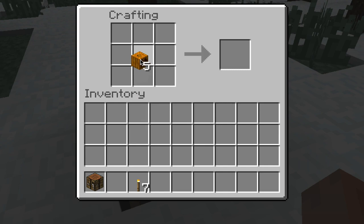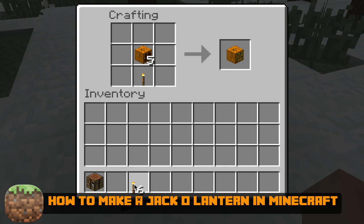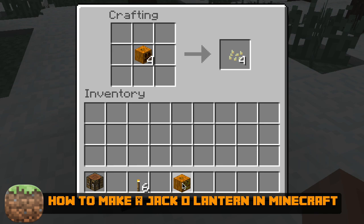Hey guys, welcome back to another Tech Guru video. Today we're in Minecraft and I'm going to show you how to make a jack-o-lantern. You go ahead and put a pumpkin block in the center and then a torch down below. This will then create a nice illuminated jack-o-lantern, and you can go ahead and place that anywhere on the